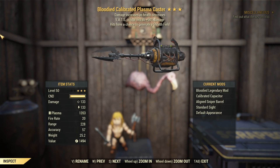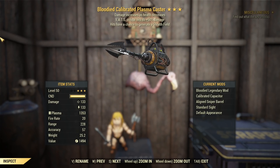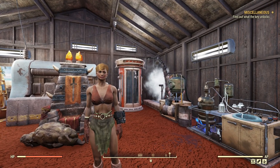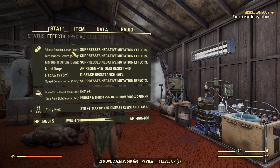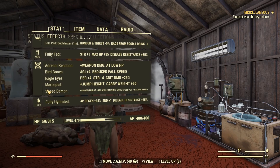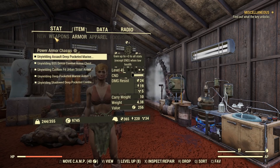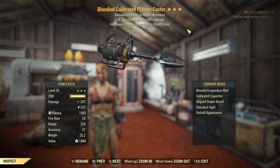So now we're doing 133 Ballistic and Energy Damage from 76, which is pretty good — decent damage numbers and a fairly balanced approach. Now we're in Nerd Rage after a quick bout of Dysentery cured by the Auto-Doc. I've taken a bunch of Marsupial Serums and Bird Bone Serums to get rid of debuffs. We've still got the minus four from Eagle Eyes, but that's only Strength and won't affect our damage output. Now we're doing 247.